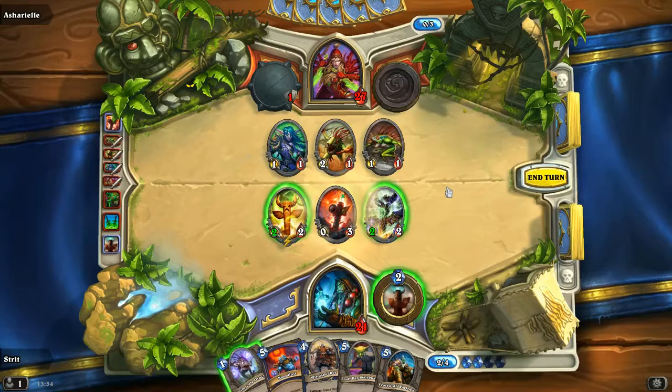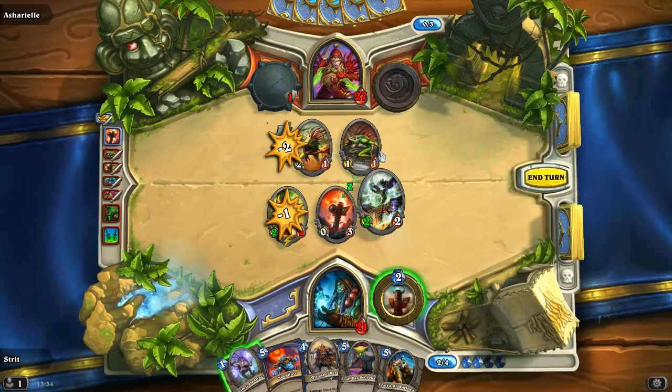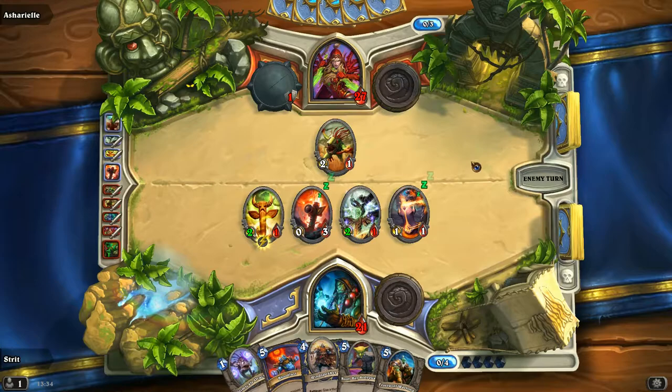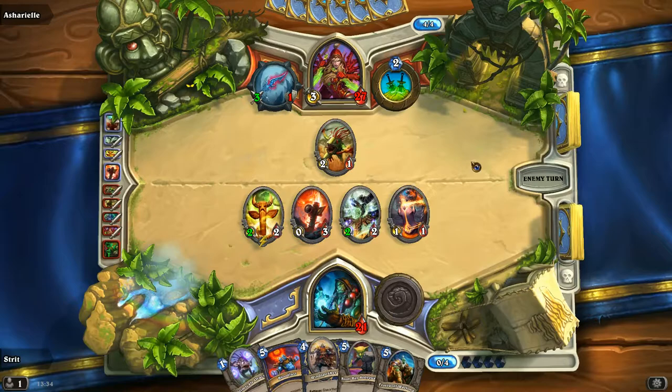Let's do this, then the others get plus two. Summon another totem — now these totems will get healed up, which is really really nice.